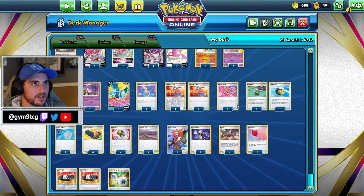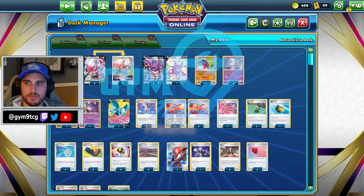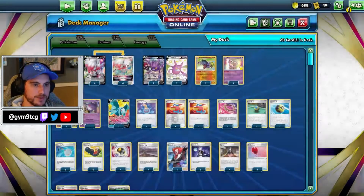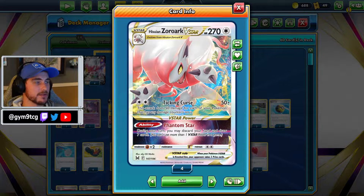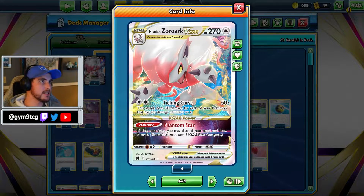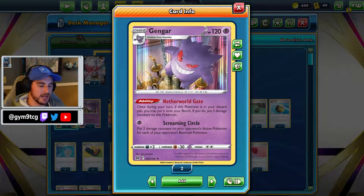This deck is relatively straightforward. It's one of the less complicated decks from a theory standpoint, but plenty complicated from an execution standpoint. We're running a 4-4 Zoroark VStar line. Ticking Curse is going to be doing lots of damage for us as the game goes on, since we can really easily spread damage around our team using Gengar's Netherworld Gate ability.